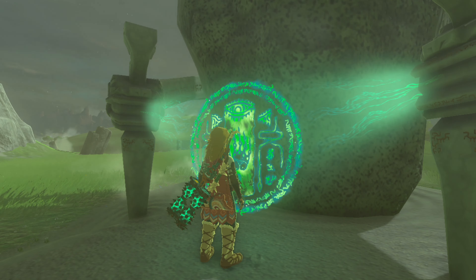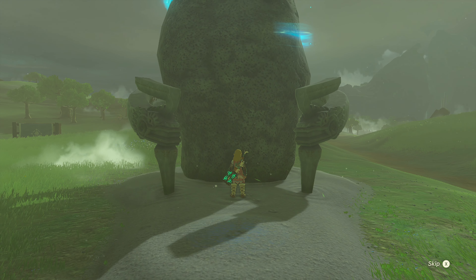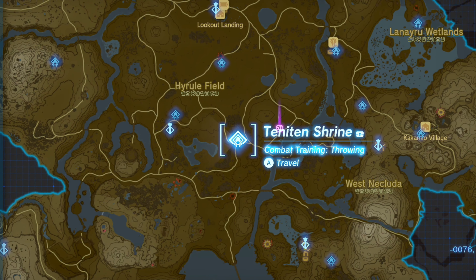Hi everyone, this is Rob and this is the Tenetan Shrine Guide. You can find Tenetan in the south of Hyrule Field. Tenetan Shrine is also known as combat training throwing.